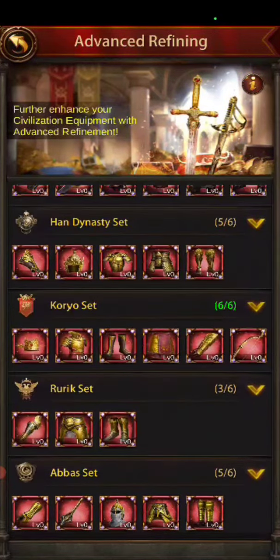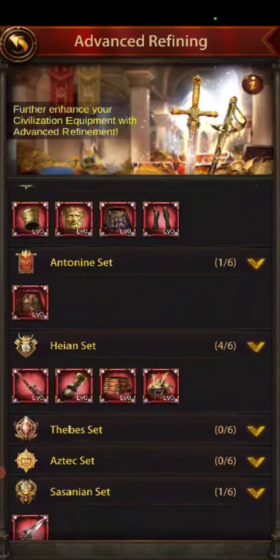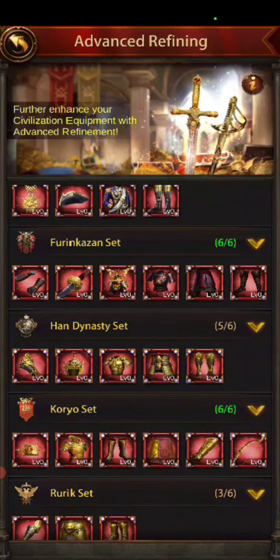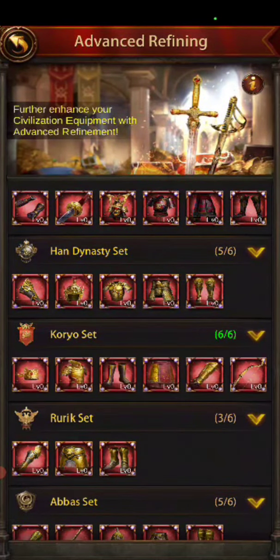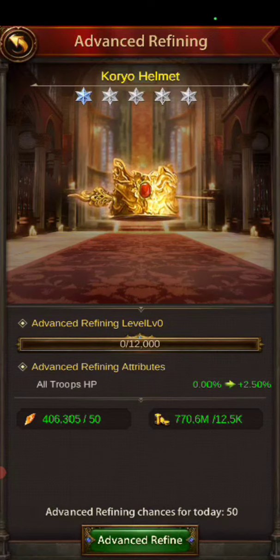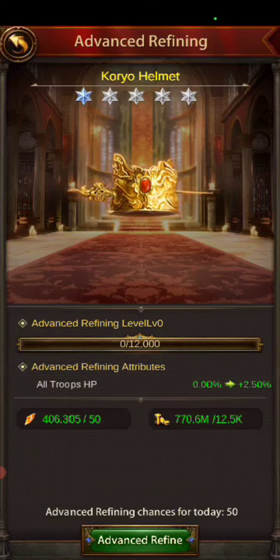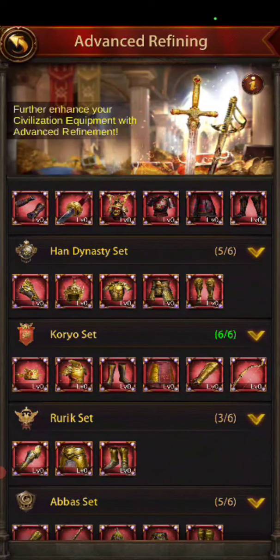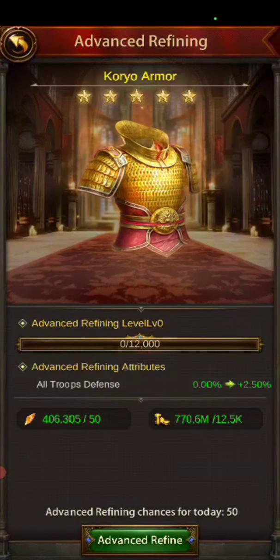Only civilization gear that has been unlocked advanced will be displayed on the interface, so this is for your civ set. I got my stuff refined pretty good and only two of them were already good enough — my ground gear and my gate guard. Just for the video, let's dive in and do the gate guard. You get 50 chances a day and it costs 12,000 gold and 50 refines — not bad. This first one is going to give you all troop HP on the helmet. You get to pick different pieces.